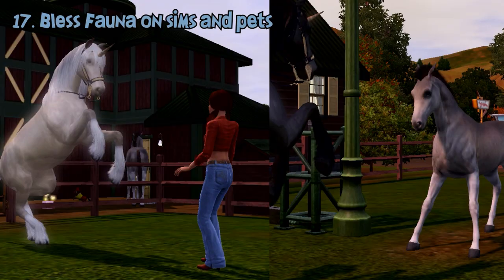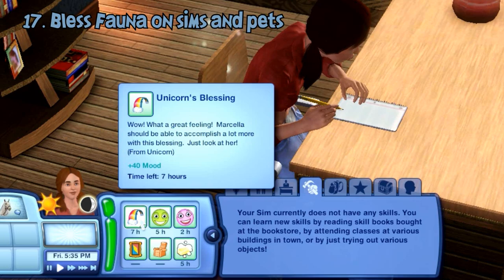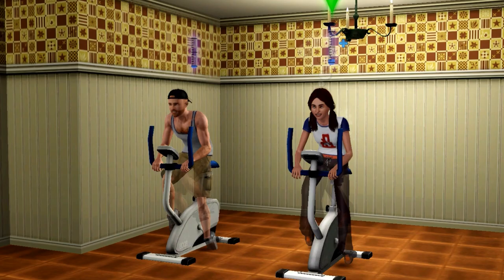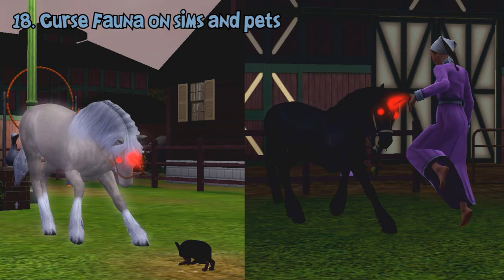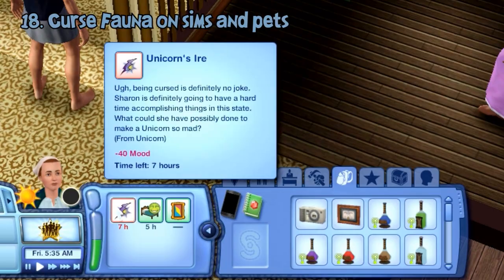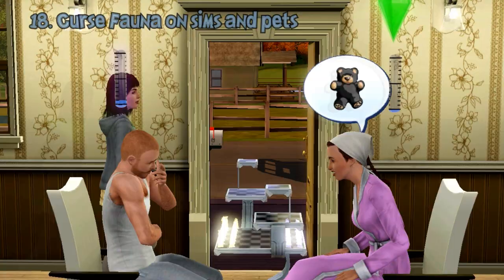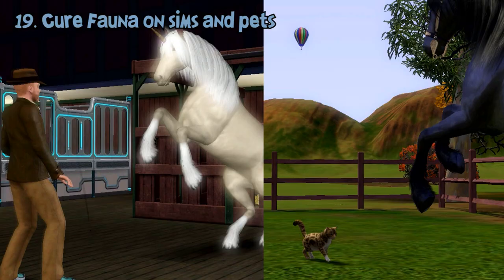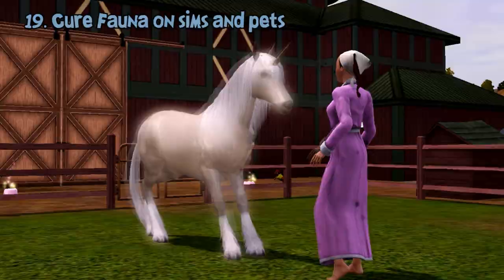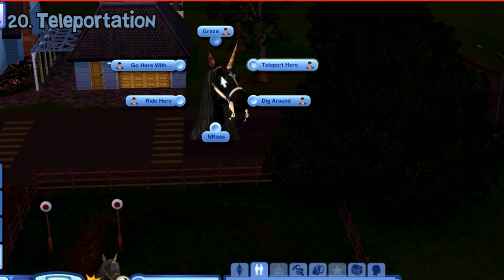They can 'Bless Fauna' on other sims or pets, giving them a positive moodlet called 'Unicorn's Blessing' that also causes them to learn skills faster than normal. They can also 'Curse Fauna' on other sims or pets, giving them a negative moodlet called 'Unicorn's Ire,' which causes them to learn skills incredibly slower than usual. If your sim or pet has fleas, you can use 'Cure Fauna' to wipe out their flea infestation. It can also cure a unicorn's curse and a mummy's curse from The Sims 3 World Adventures.